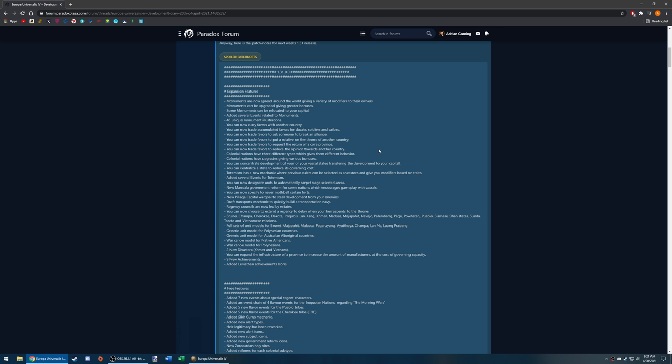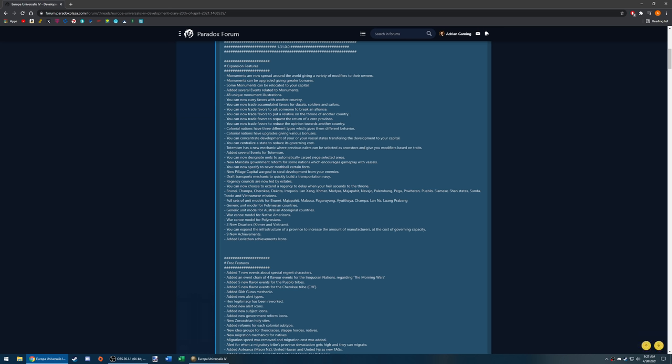Colonial nations now have three different types — a military focus, a trade or economic focus, and a self-government focus — which gives them different behavior. Colonial nations also have upgrades giving various bonuses. You can concentrate development of your vassal states, transferring development to your capital. You can centralize a state to reduce its governing cost, which costs government reform points.